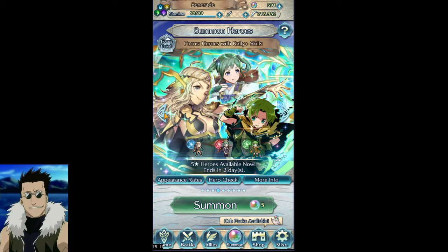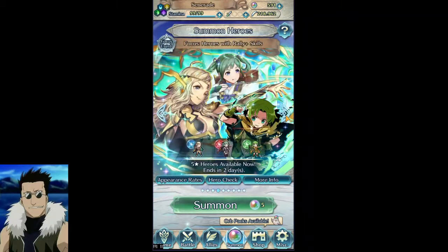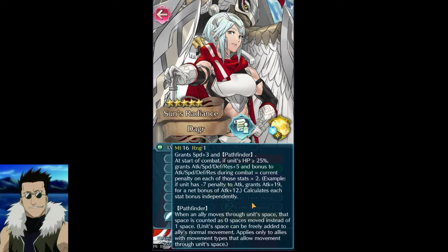The main thing introduced today is just a summoning. I wanted to summon on this banner as soon as I saw Dagger — I really wanted her as a unit. She just looks really interesting, a lot of fun, and kind of strong. We have the Fallen Ike weapon here already at plus five, which is kind of strong. The Pathfinder I can take or leave — it's not that big a deal. She's basically just a huge stat ball.